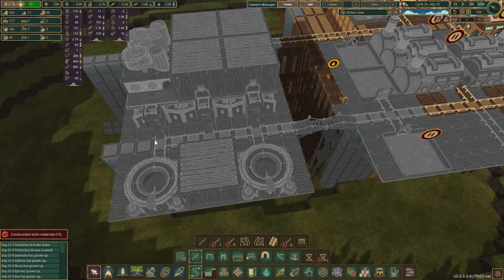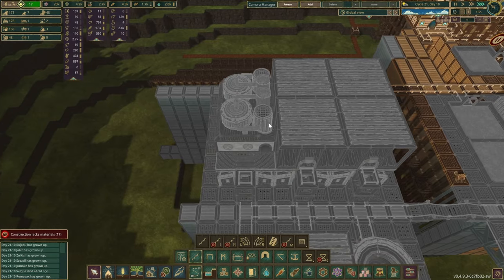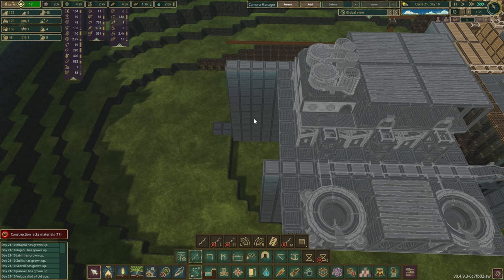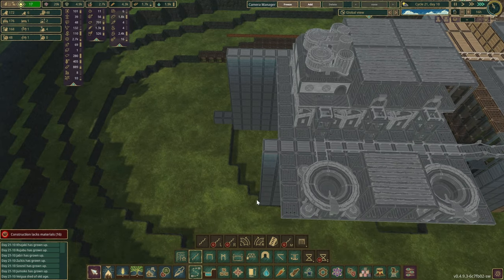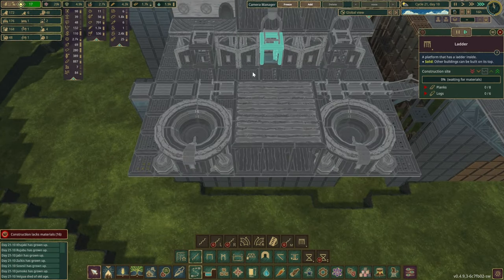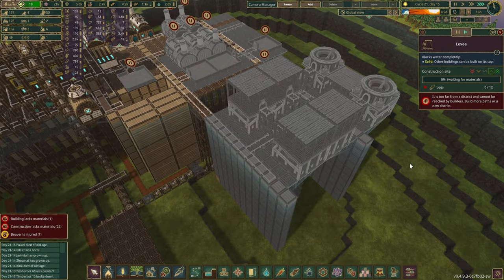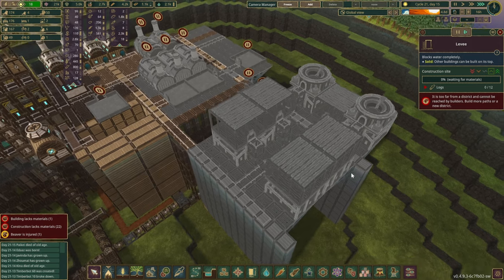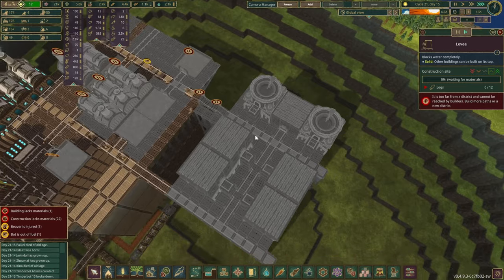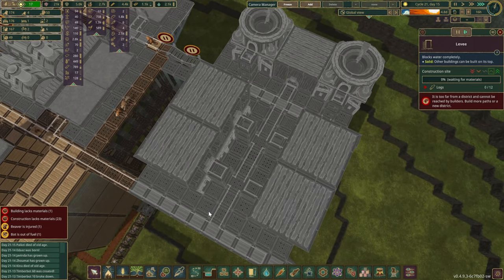The only problem we have right now is I don't want those beavers to run all the way around this way. Somewhere around here we are going to need a bit of access. Maybe it's going to be right about here — or maybe it should have been the middle bit. So there we go — I think we may just have a slightly more accessible design.